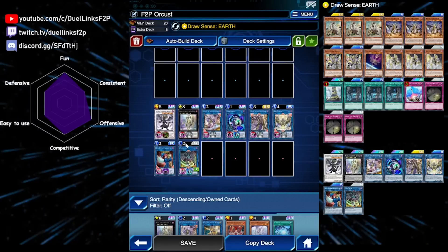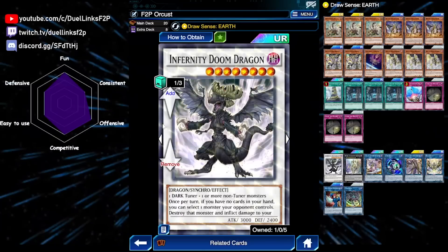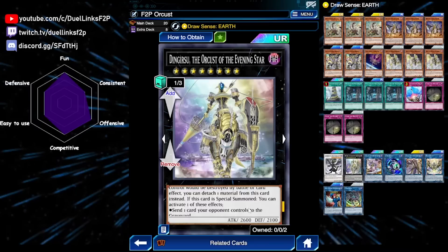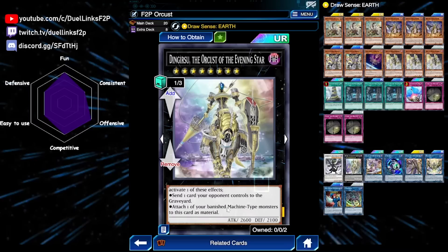For the extra deck, we have Infernity Doom Dragon — it's a Synchro monster that we could theoretically summon, but I never use it. Denguzu is our main boss monster. We will summon it during our turn and also our opponent's turn. During our turn, if we special summon it, we can attach one of our banished Machine monsters to it as material, which gets it back to the graveyard. If we summon this card during our opponent's turn, we get to send a card our opponent controls to the graveyard, which makes it a disruption. And of course you can always use either of the 2 effects whenever you like.